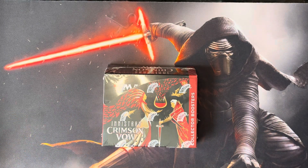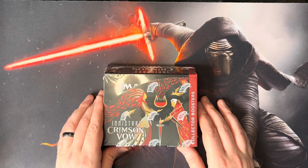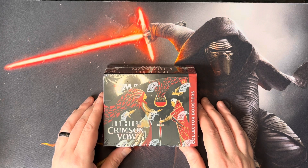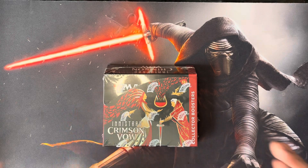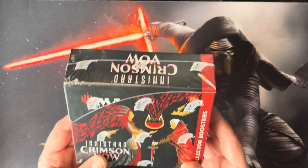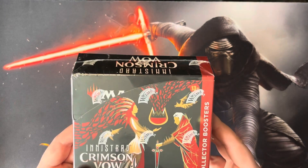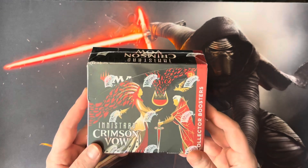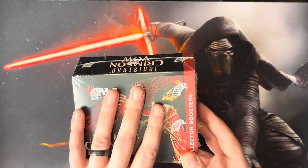Single cards in Crimson Vow are subtly ticking up — all the land bases, Toxril, that Colossus. There's a few Planeswalkers that are good: Sorin. I don't think Chandra's that great. But there's a bunch of good cards in this set, and I'm wondering — in 2024, could it be at least enjoyable to open a box of Crimson Vow? And we are going to find out today.